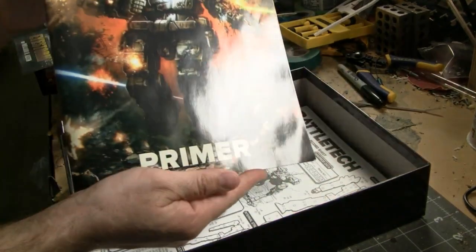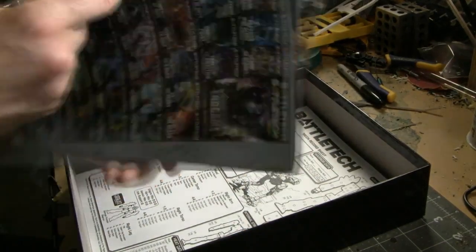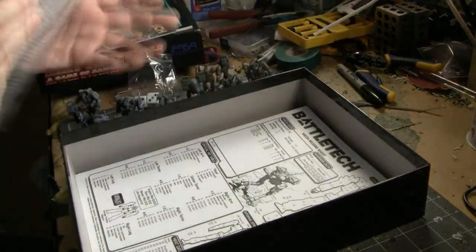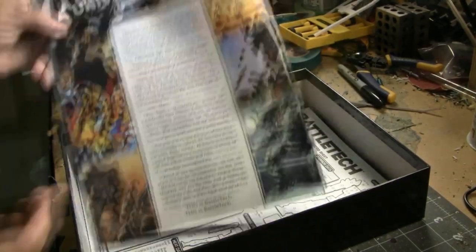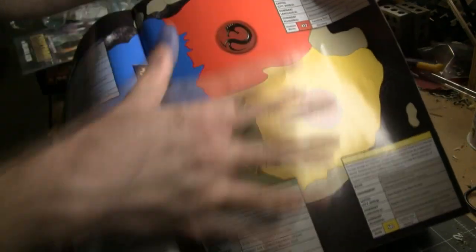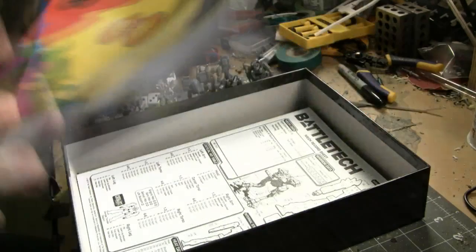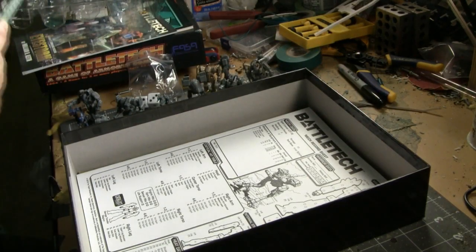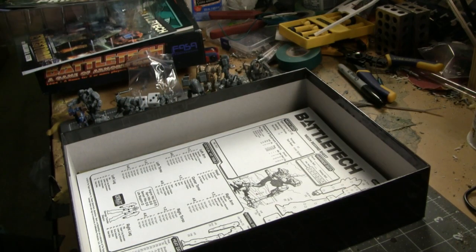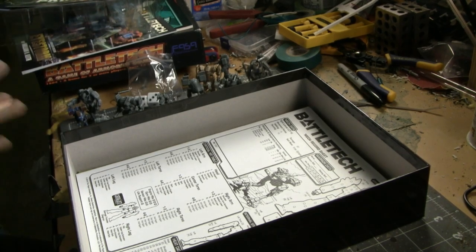Next in line you've got what's called the Primer. The Primer is not a rule book — it is an introduction to the universe of Battletech. This particular set takes place in the year 3025, which for those of you who are not familiar with the storyline, that is called the Fourth Succession War. Basically no clanners — these are all just normal humans, all in the Inner Sphere around Terra. So this is like a historical aspect of the Battletech storyline.